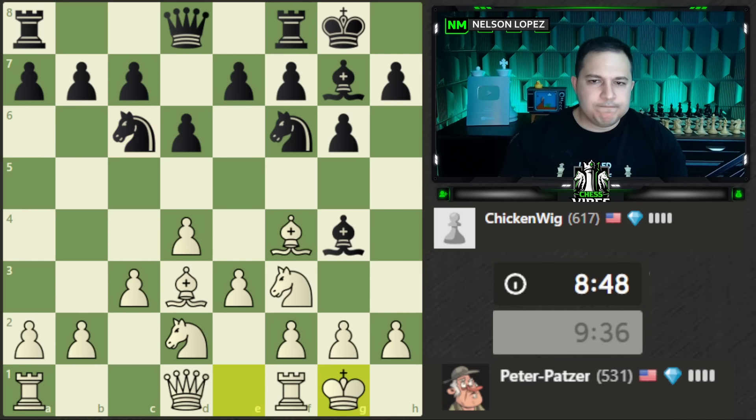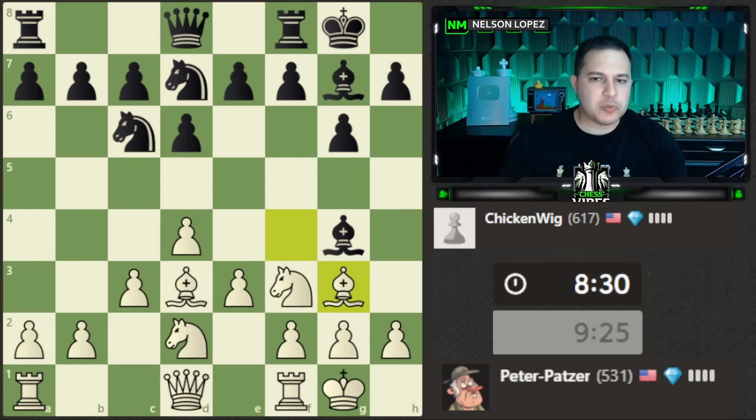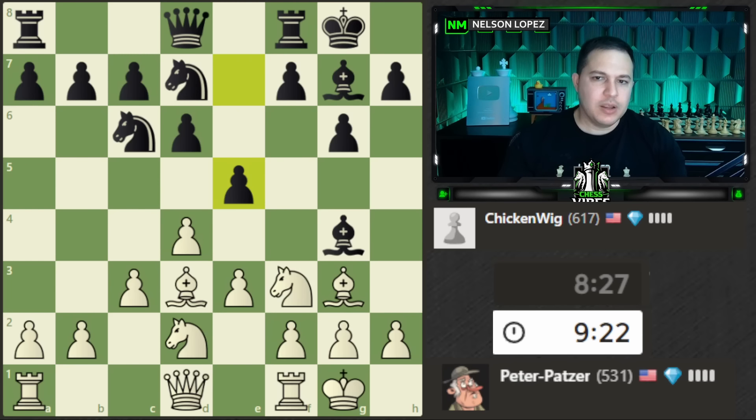Let's castle. It looks like our opponent wants to play e5, which isn't a big deal — they can do that and it doesn't bother me too much. I'll bring the bishop back — I was probably going to move that bishop anyway, so I did it early. Now that e5 is played I don't have to worry about it. One nice thing about the London: you've got so many pawns protecting d4 that even if they attack it, you can just let them take and recapture. You're fine.